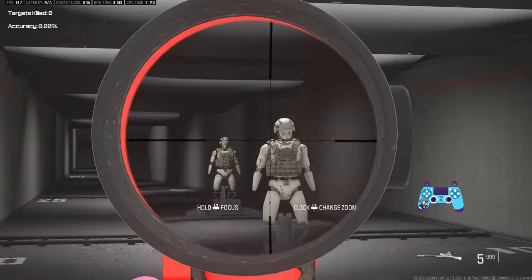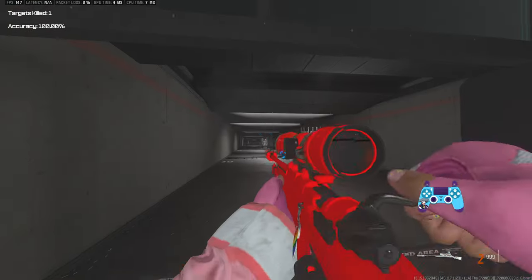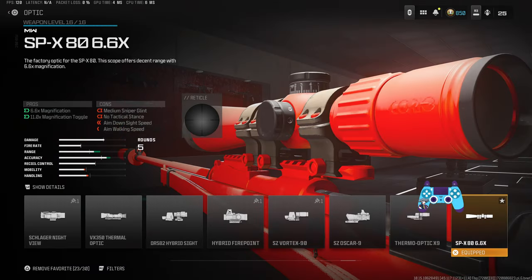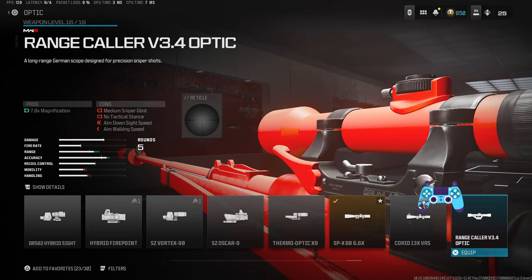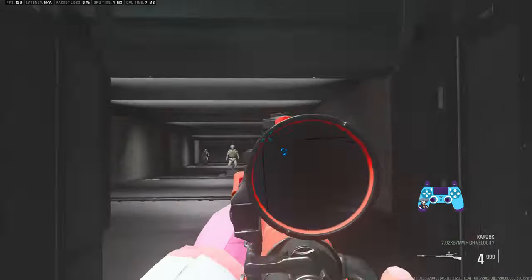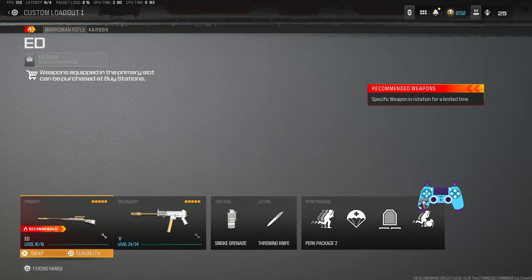It's got a nice scope — the 6.6 times — and it is a one-shot to the head. The firing range is just booked out. Instead of the SPX you can also go for the Ranger, which gives you the triangle dot just like the original CAR 98 had. With that out the way, we're going to start with the close range meta.